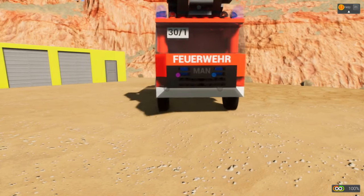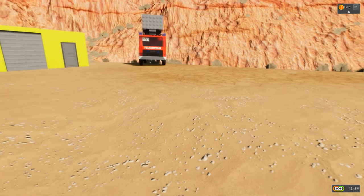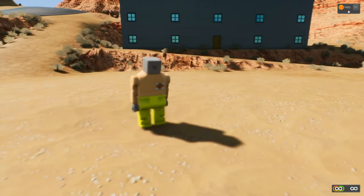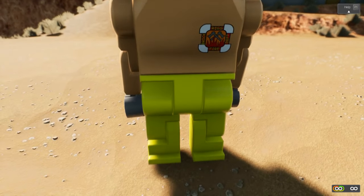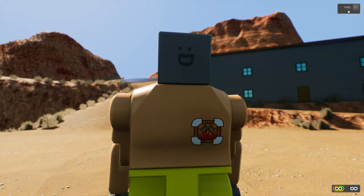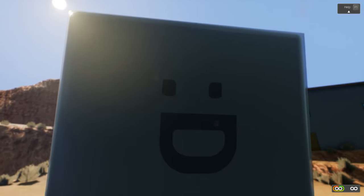Bob, get out of there. Okay, we're going to put on your fire outfit. Why do you never put the brakes on, Bob? Okay, Bob is now in his fireman's outfit. Brick Rigs Fire Department. Bright yellow pants so they know where he is. He's excited — he really wants to go and put out this fire. He just can't wait.